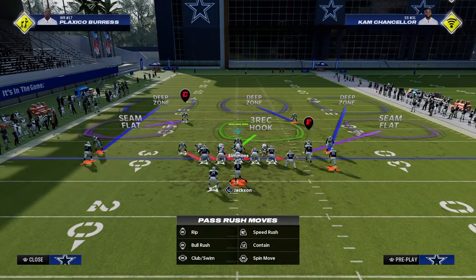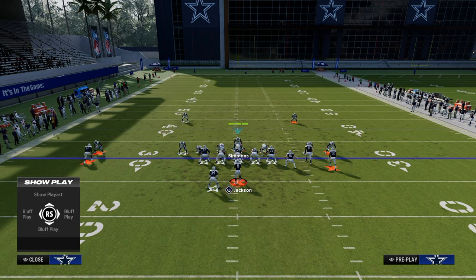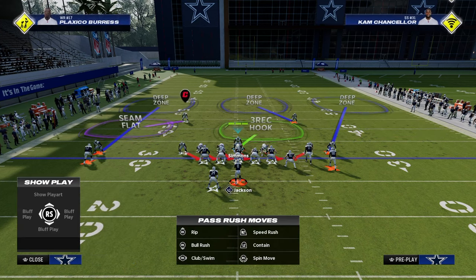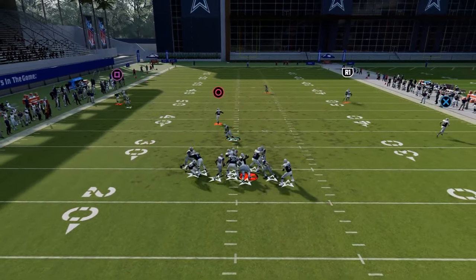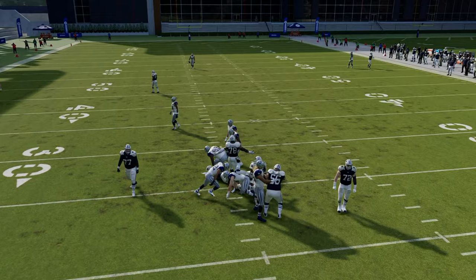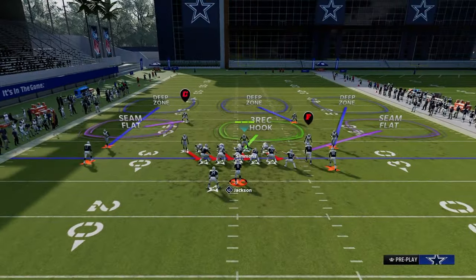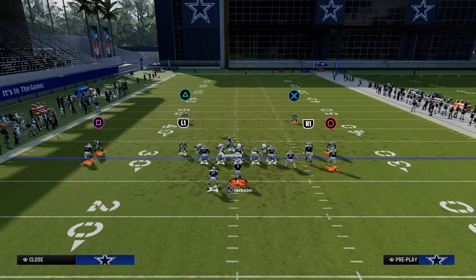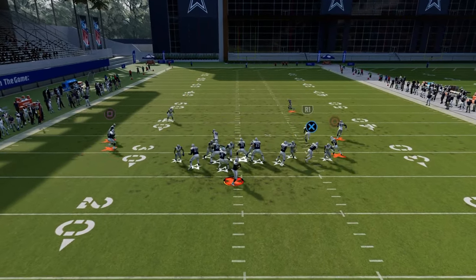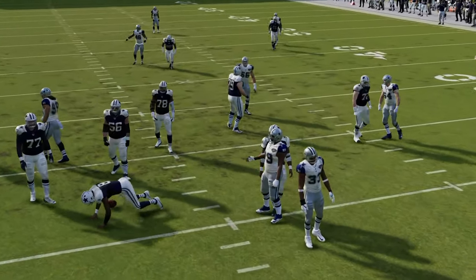If they start to block a running back, what you can do is blitz the slot corner on the right side of the screen. He'll come in off the edge or sometimes through the B-gap. This turns it into a six-man blitzing strategy where you're getting pressure from multiple different angles. As you can see, you get that slot corner coming through — that time I got the B-gap. You can see how effective this can be.